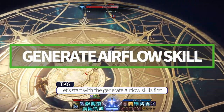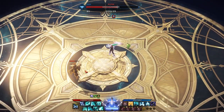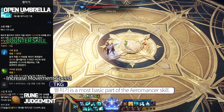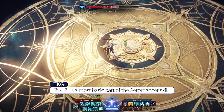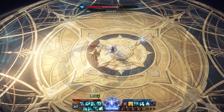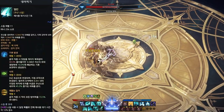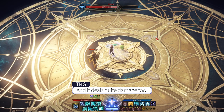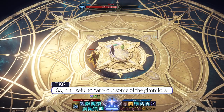Let's start with the General Airflow skills first. The first skill is Pelchigi. Pelchigi is the most basic part of the Airmancer skill — consider this skill as the start of all dealing skills. Next up is Nereutsiki, or Strike Down. Nereutsiki is also a basic part of the Airmancer skill, and it deals quite a bit of damage too, so it is useful to carry out some of the gimmicks.